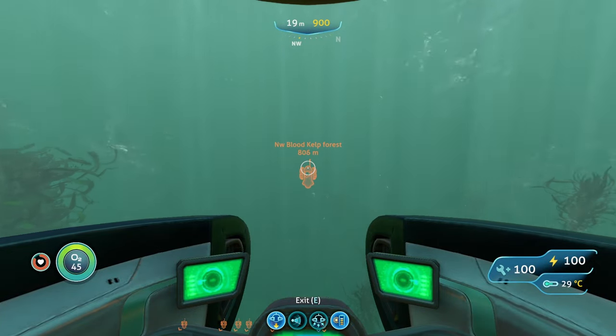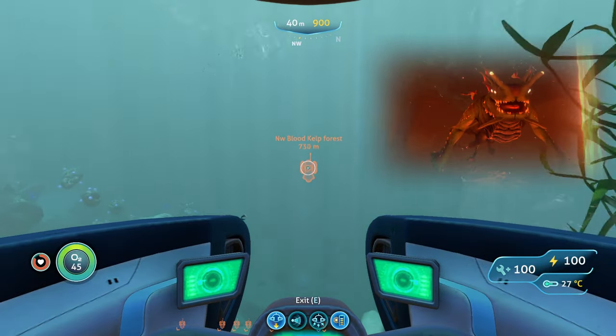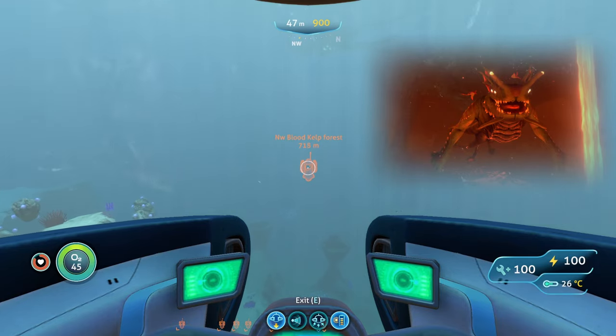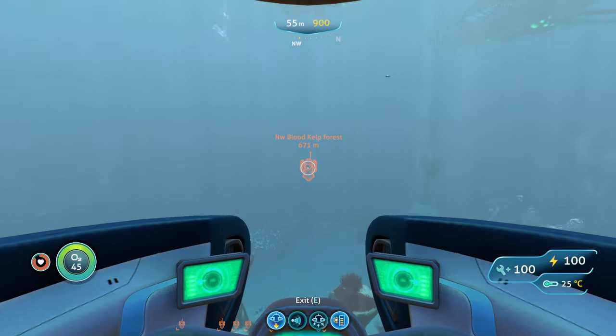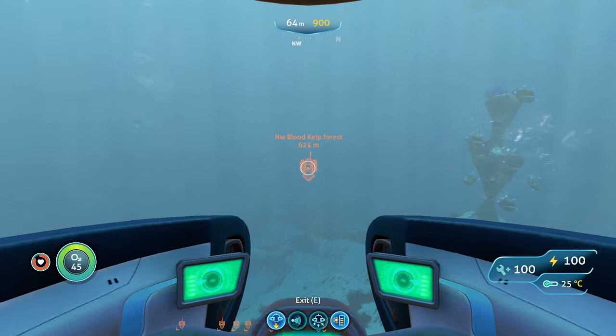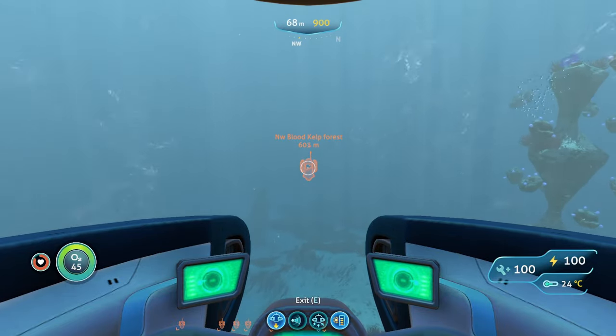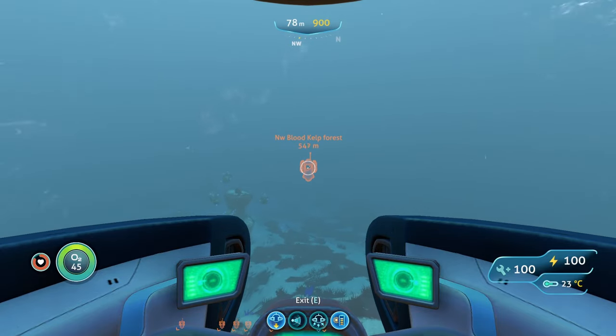Speaking of warpers, let's talk about the threats. The biggest one is going to be the Sea Dragon Leviathan. There's only one that swims around the lava castle and he can swipe at you with his hands, shoot fireballs, regular bite, etc. But he's very loud and pretty easy to spot from a distance, so avoiding him shouldn't be too much trouble.